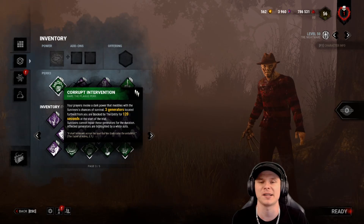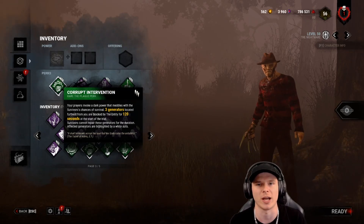Therefore, if you try to do a Borrowed Time save on somebody, the rescuer will not receive the Borrowed Time effect, because the person doing the save has to be within the killer's heartbeat — and the heartbeat hits zero for Freddy. That is very important to remember, and very strong against good survivors that try to utilize Borrowed Time.